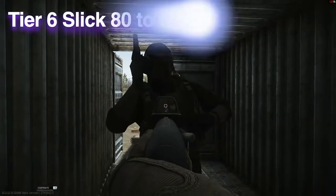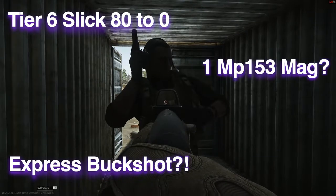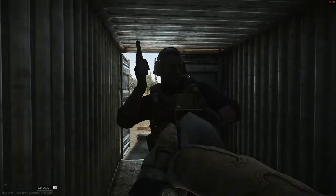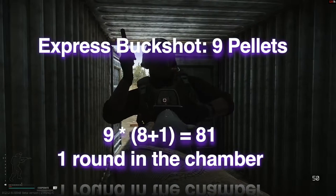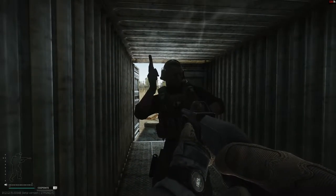Did you know that you could zero a slick armor with a single mag with express buckshot in an MP-153 that has a pen value of only three? The minimum armor damage is one and express has nine pellets which will each do one damage, so you end up dealing 81 damage in one mag including the round in the chamber.